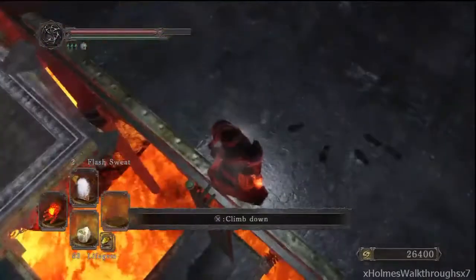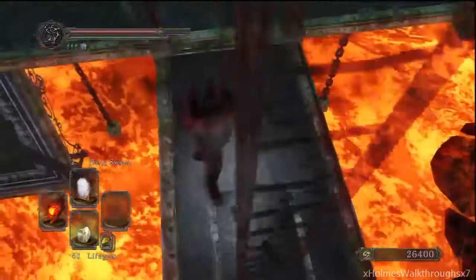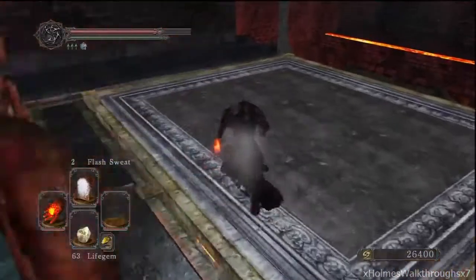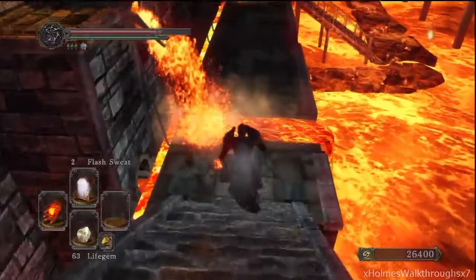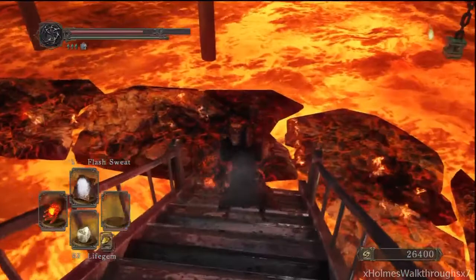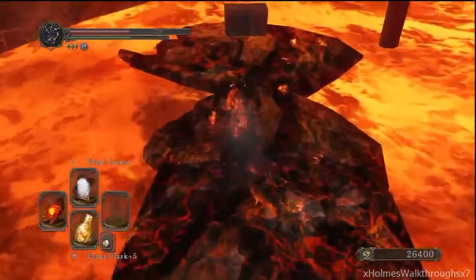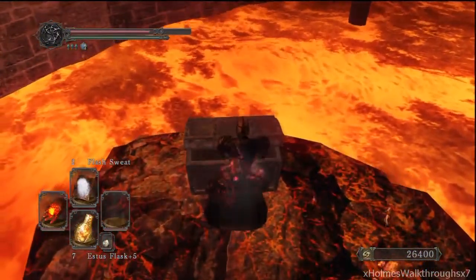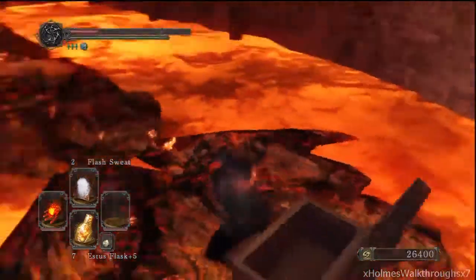After doing that, you want to slide down a ladder and head on back down to that little fiery platform. Make a beeline to the chest that contains the Chaos Storm. Make your way down here and use one life gem so your HP can boost up on its own. Right before you open up the treasure chest, you want to chug an Estus Flask. And voila — we got the Chaos Storm.